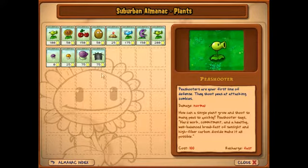Here we go. The Pea Shooters are your first line of defense — they shoot peas at attacking zombies. Damage: normal. How can a single plant grow and shoot so many peas so quickly? Pea Shooter says: hard work, commitment, and a healthy, well-balanced breakfast of sunlight and high-fiber carbon dioxide make it all possible.